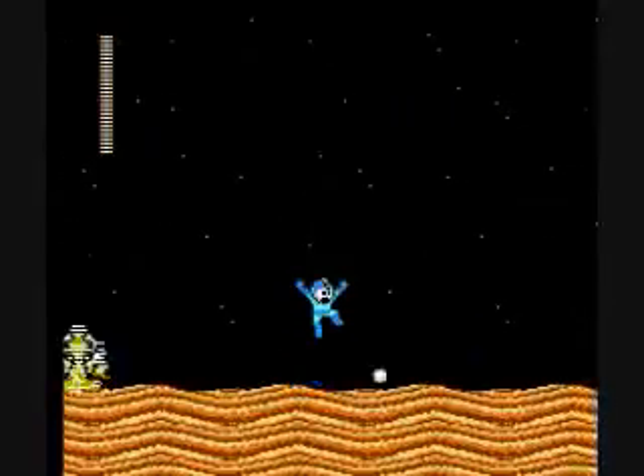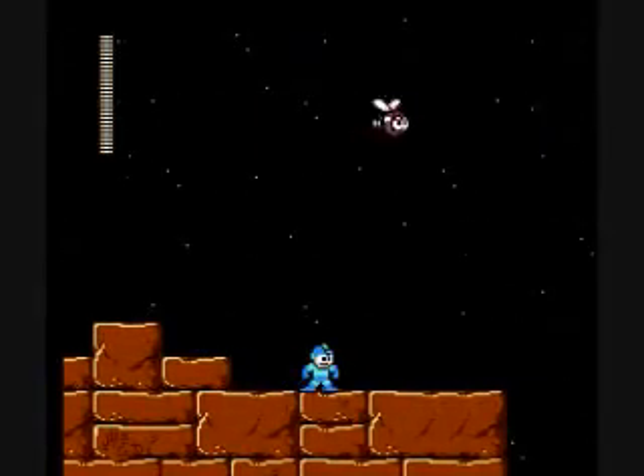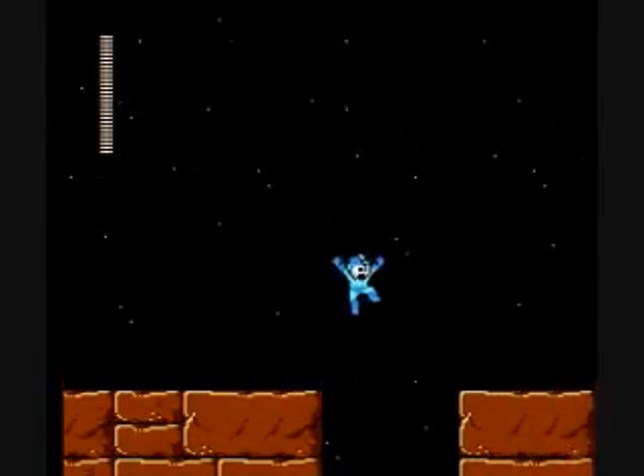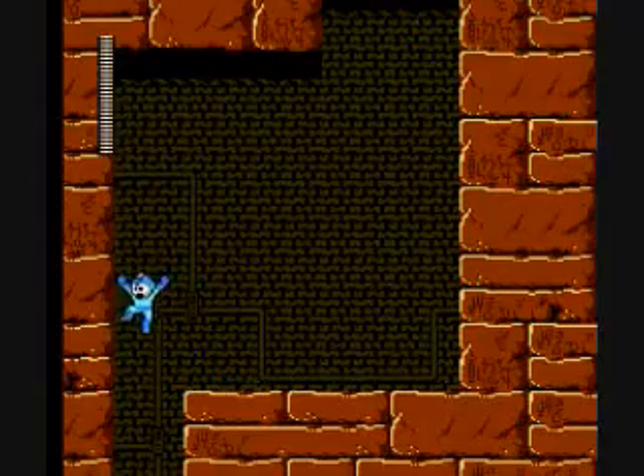These are sand scorpions. The problem with them is you never really know how fast they're gonna move, so you don't know how much time you have to deal with them. Up there is a desert fly — annoying due to the fact that it stays out of your way so you can't hit it, and it peppers the landscape with its shots.